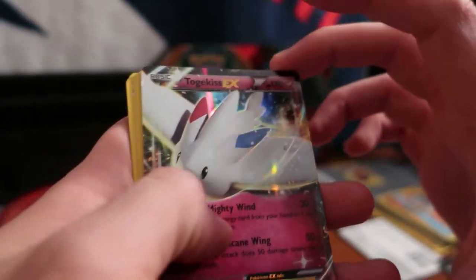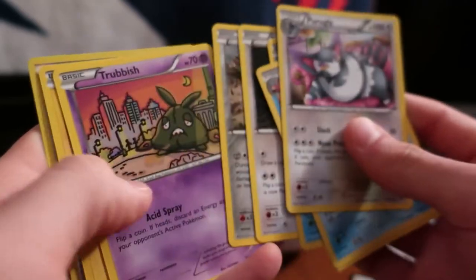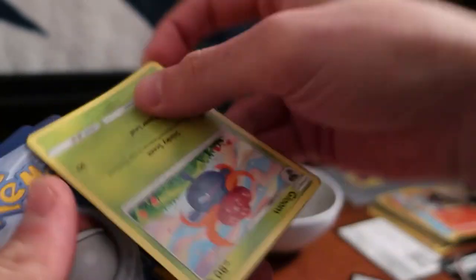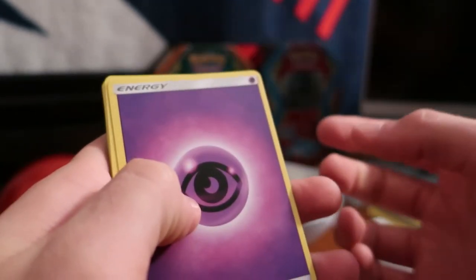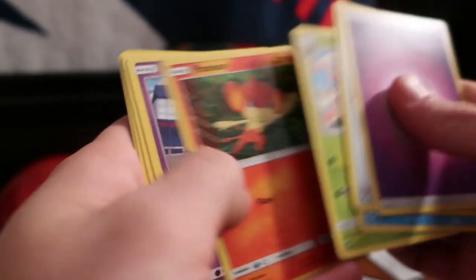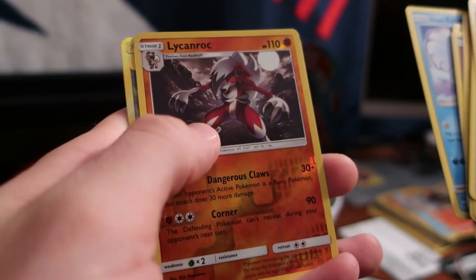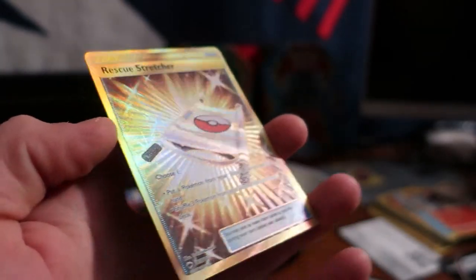Pretty nice! Sleeving up the Togekiss EX — only one Pikachu sleeve left. Two more packs left, let's see what was worth it. Another white code on the next pack. Bodybuilding Dumbbells... oh, we got something nice back here — OH, SECRET RARE! Rescue Stretcher gold card! This is the first ever gold card I've ever pulled on camera and it's a good one! Only had one Pikachu sleeve left — what better card to put it in? Beautiful looking secret rare gold card.